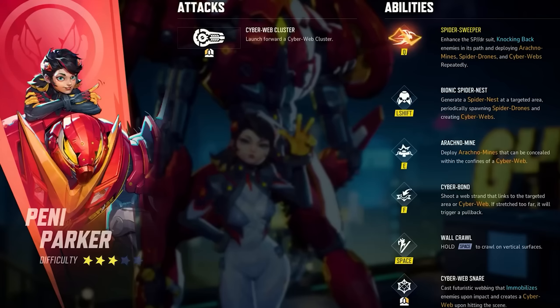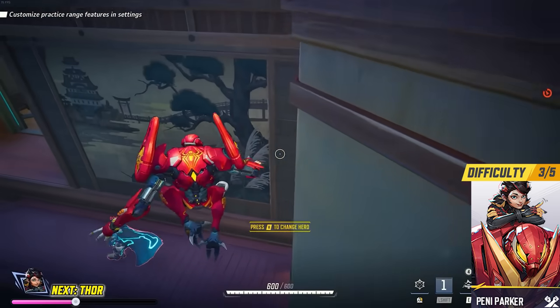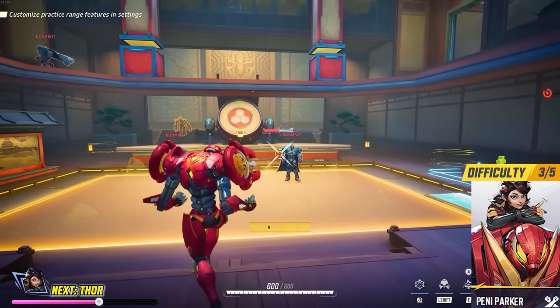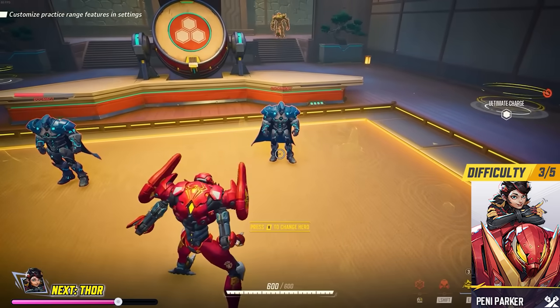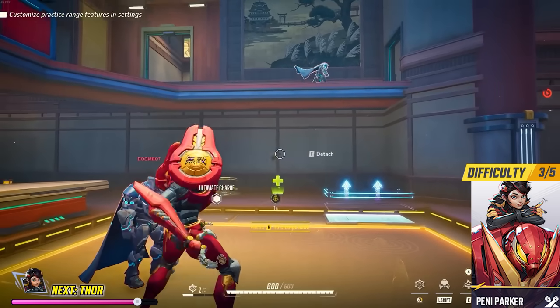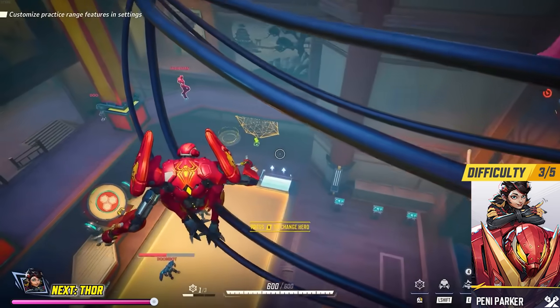Penny Parker — if you've seen the other tanks and felt they're not tanky enough, Penny Parker is for you. Not only does she have a large amount of health already, but she has two abilities to place webs and spider-nests that she can heal inside and get extra bonus health from. Penny Parker can also create mines and spider bots that will deal damage to enemies, which will completely annoy the enemy team.